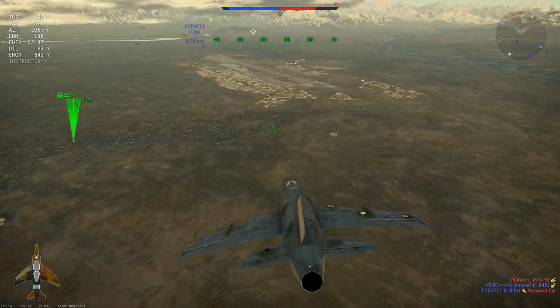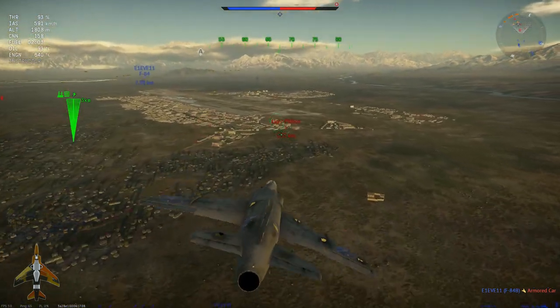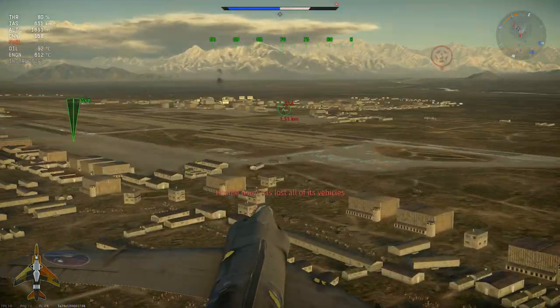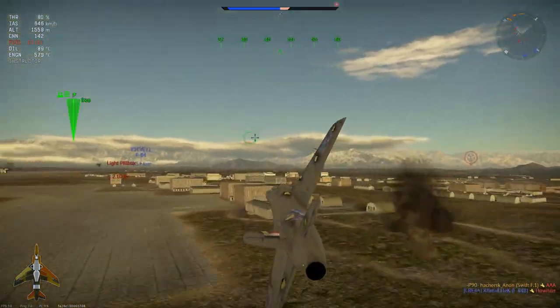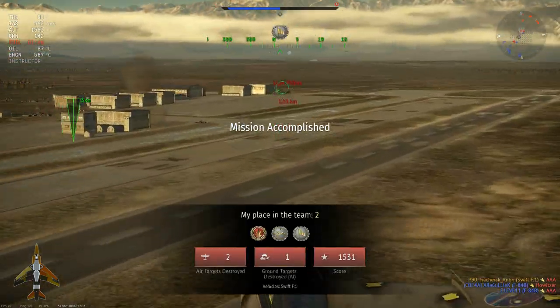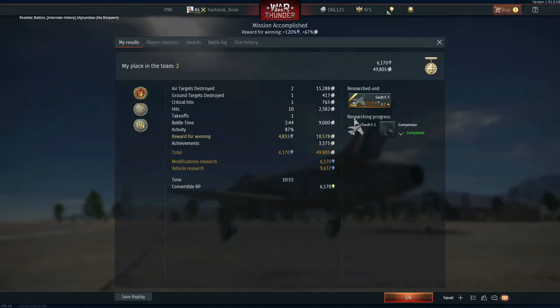Before I end the video, there is a reason why you might want to get the Swift right now - it's cheap. It's literally 99,000 RP for an 8.3 jet, which is decent, and then 500,000 SL to buy, which again is good for this jet. A really interesting thing is that the modifications are super cheap. All those kills in the videos are the only kills I've got so far with this plane - embarrassing - but look, I already have the compressor and that's my second upgrade. I already had the offensive 30mm, got the compressor, and now I choose between airframe or boost.